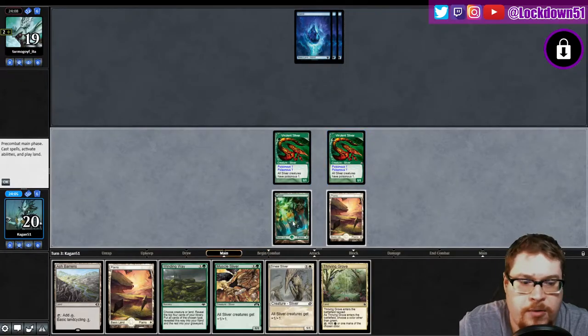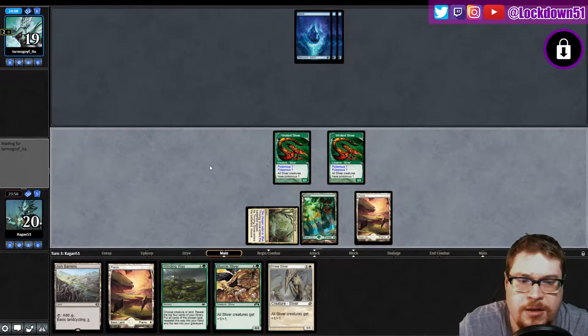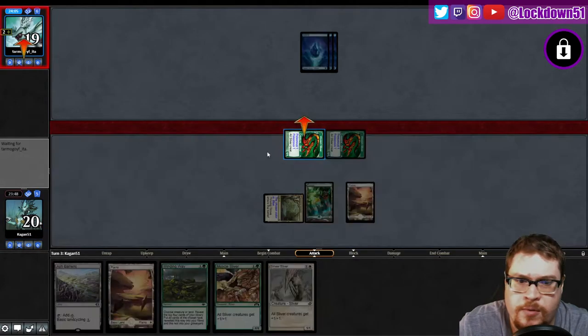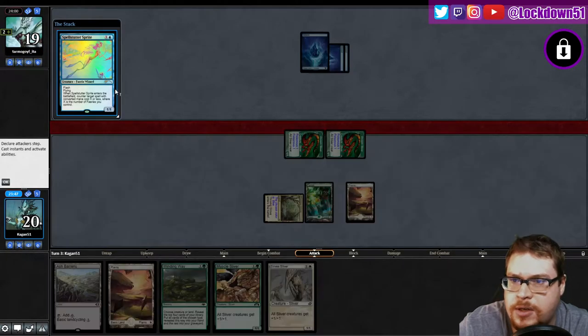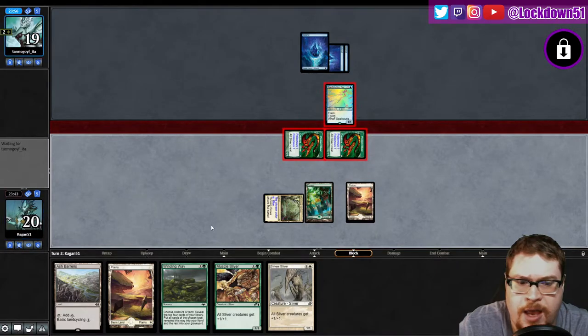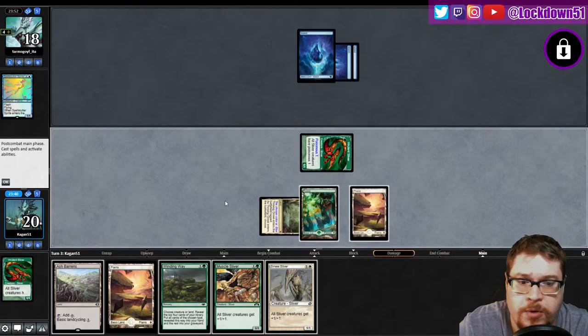Once they tap out or once we get our mana going, that's when we'll start playing these. I'm going to call blue on this. I actually should have called red because I'm going to Ash Barons since they're not doing anything. I could have Ash Baroned last turn actually, but it is what it is. We're gonna get them for nothing because they're gonna snap — looks like Spell Stutter. Okay, well if they're tapping out to just chump block one of our Viverlin, that's fine. That's a counterspell out of their hand and an opening to play a lord.